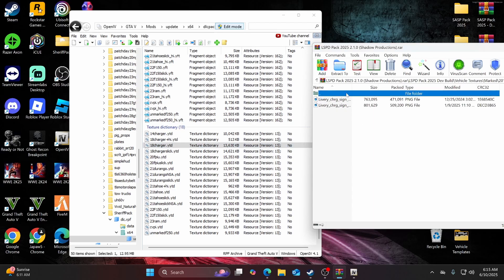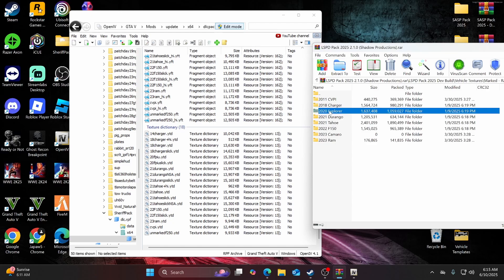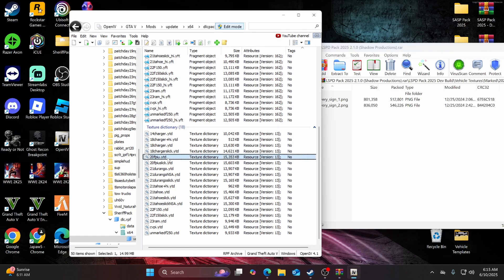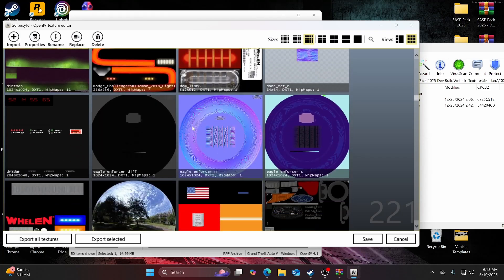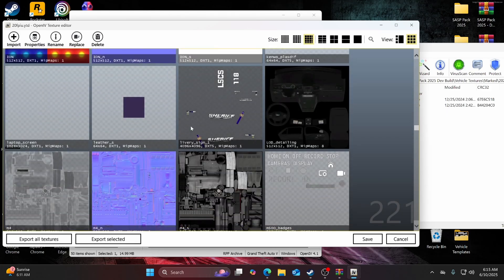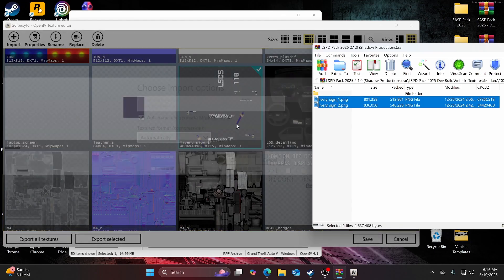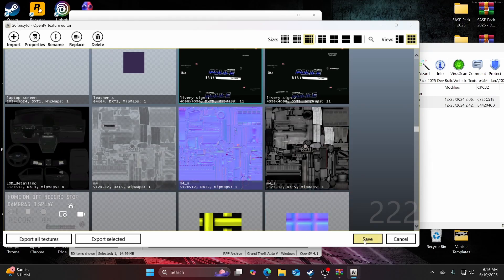The next vehicle is the 2020 Explorer. Find the 2020 Explorer folder, open it up, and find 20fpiu.ytd. Open it up, scroll and find the sign texture right there, and once again drag and drop. Then go ahead and hit save.